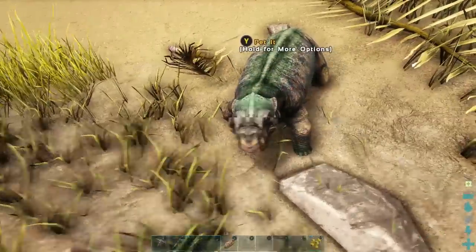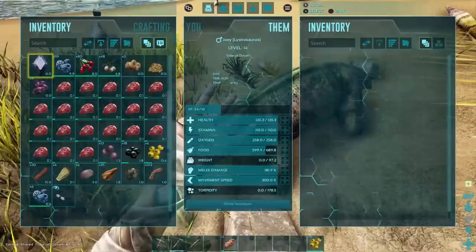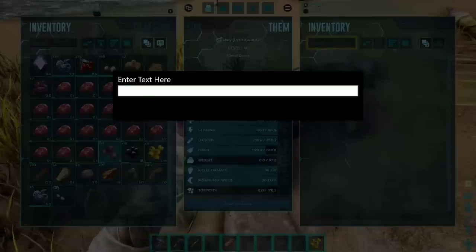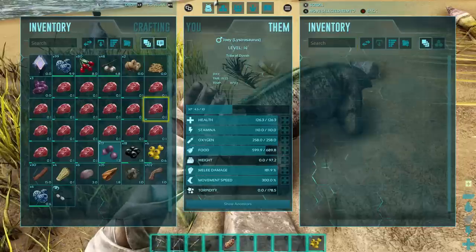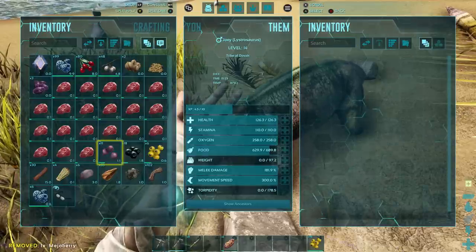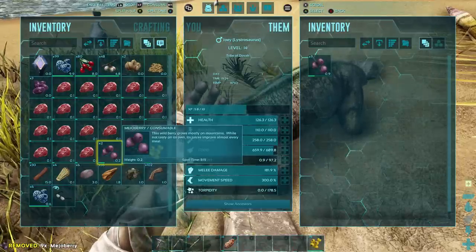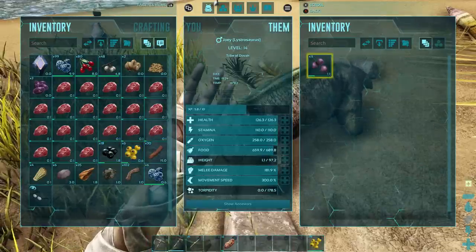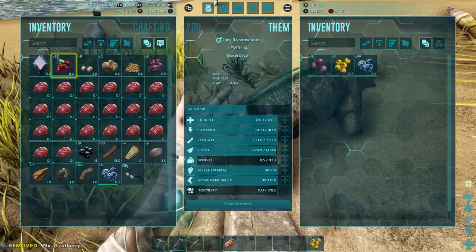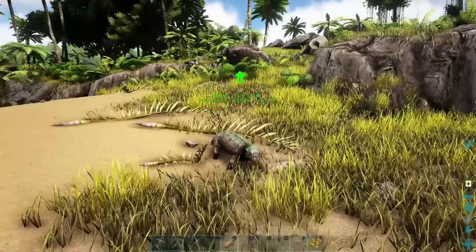So you also want to put berries in its inventory — actually he likes the purple berries better. I'll put these berries in its inventory. Oh, you were hungry. Here you go. He's eating them faster than I keep putting them in. Have the yellow ones and the blue ones too just so I don't have to constantly feed you all the time. Have all of these berries, Joey. There you go — cute little guy. Now he'll follow me.